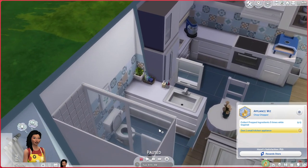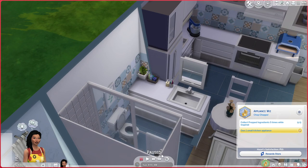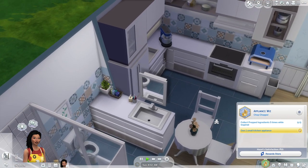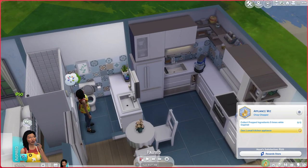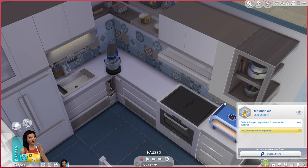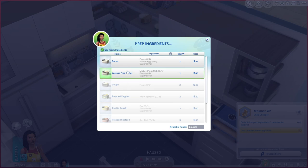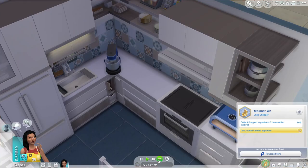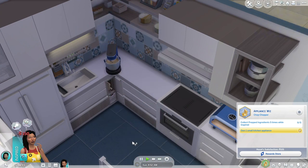We should start making pizza, but first she wants to prep five times while inspired. So she's going to take a thoughtful shower. She's inspired now, so I need to prep ingredients. What do I need for pizza? I need dough — oh, I need to make a list. I need to be level two, so we can just make the powder. She likes cooking, that's good.